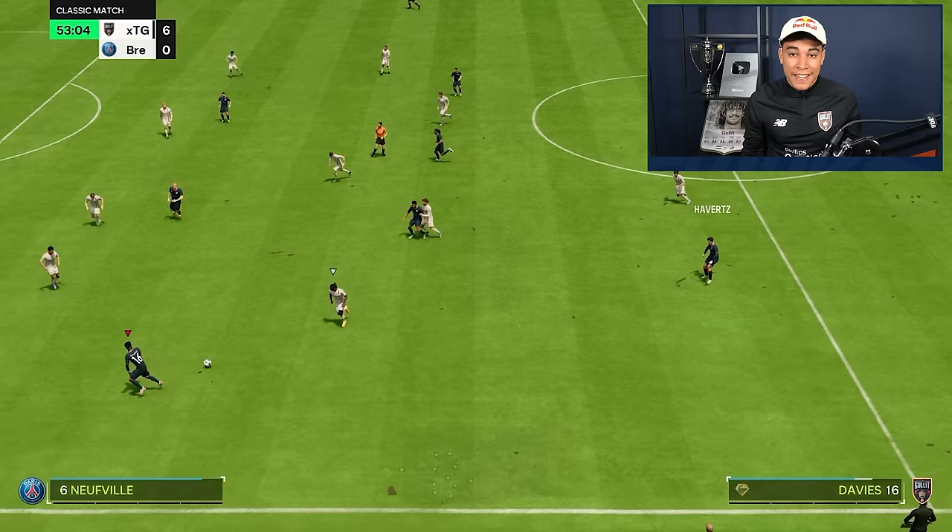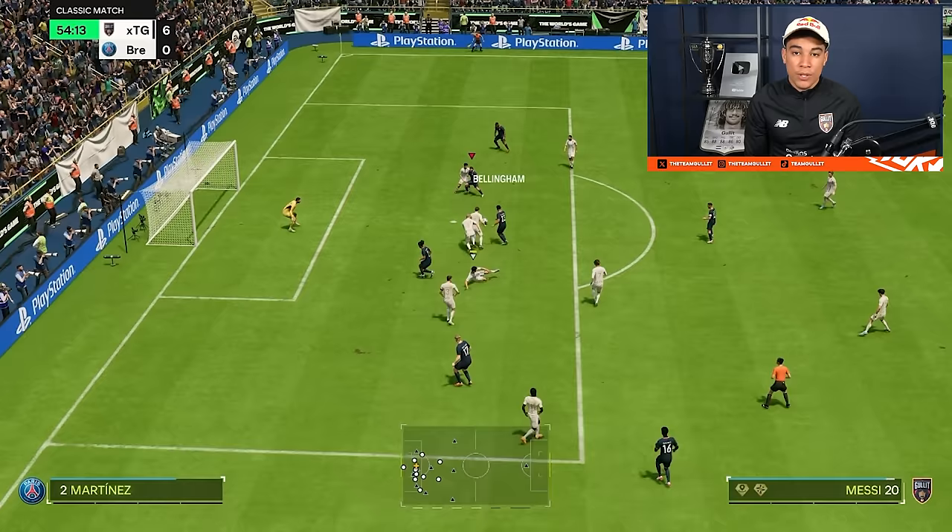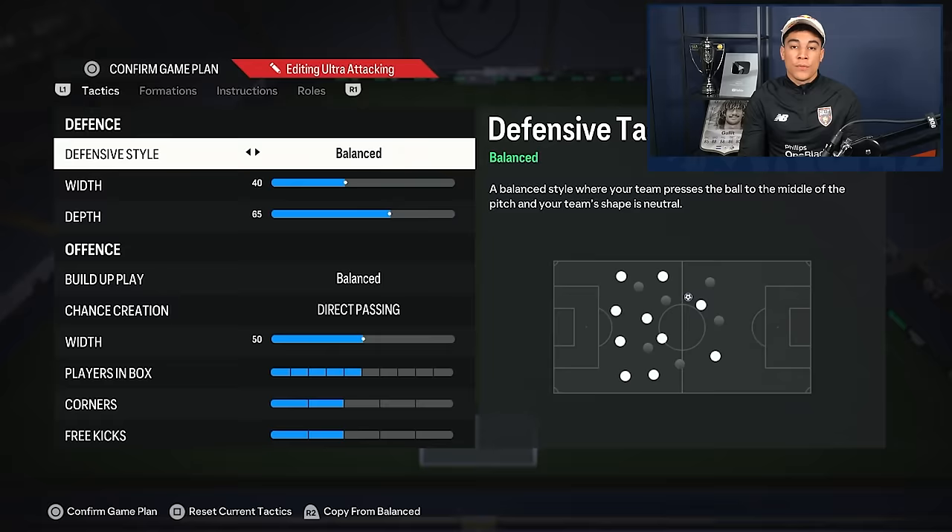The first formation you need to use is the 5-2-1-2. It is the only five-back in these five formations, so after this one you don't need to worry about seeing any other five-back formations. For me the 5-2-1-2 is a must-have in your tactics.